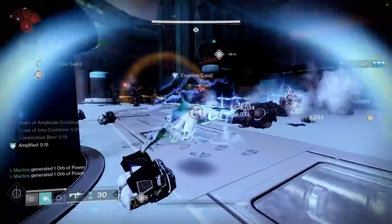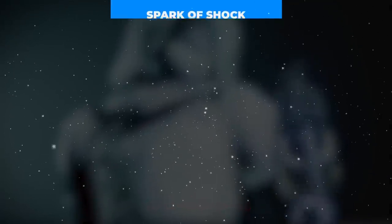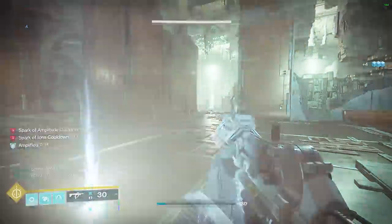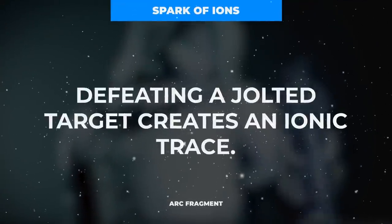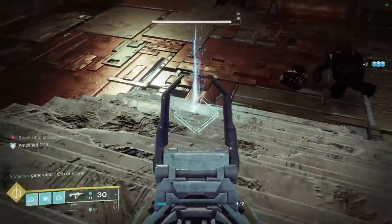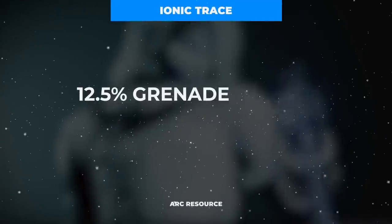Before we get there, we first need to touch on our four fragments that will take this build to a whole new level, beginning with the Spark of Shock to enable arc grenades to apply jolt when dealing damage. Not only does this amp up the damage of your grenades, but it also gives us an additional way to become amplified through Flow State. You'll also want to piggyback off of this with the Spark of Ions, which generates an ionic trace when killing an enemy affected by jolt. Remember that ionic traces are energizing seekers that track to you and grant you ability energy when picked up — specifically refunding 12.5% of your grenade and melee and 15% of your class ability.